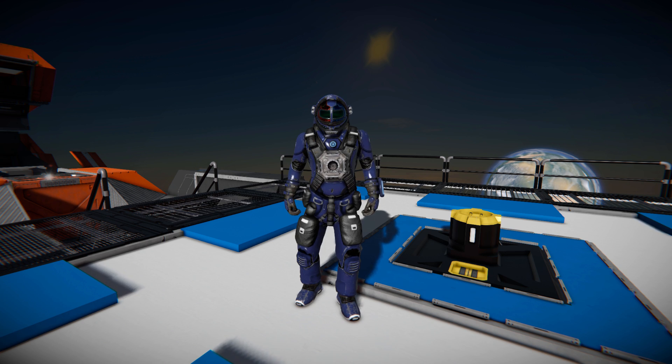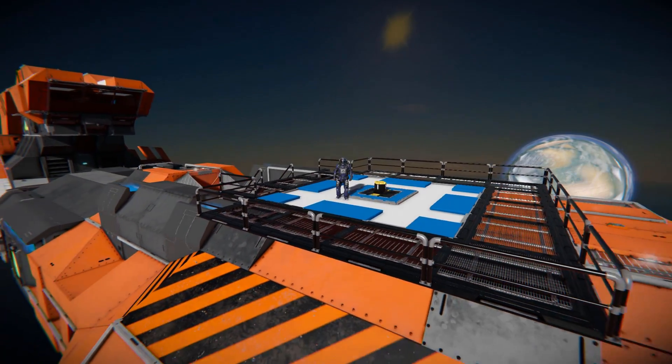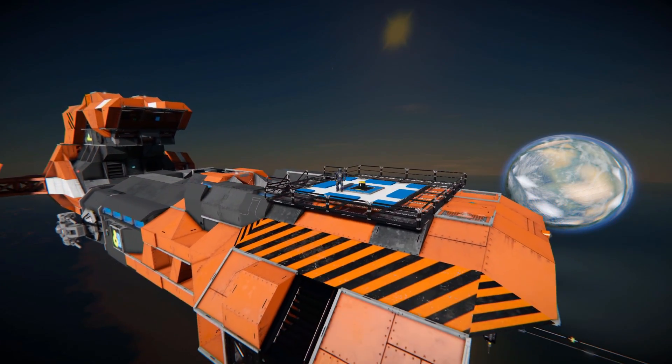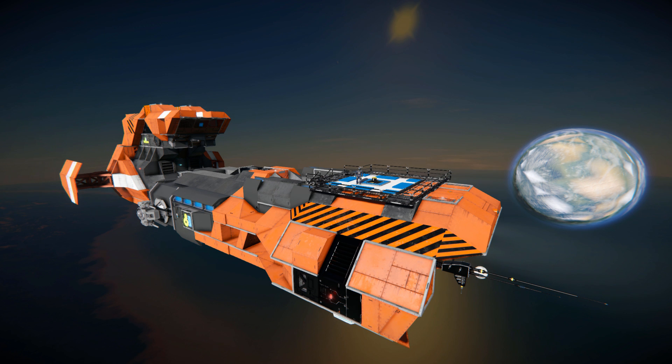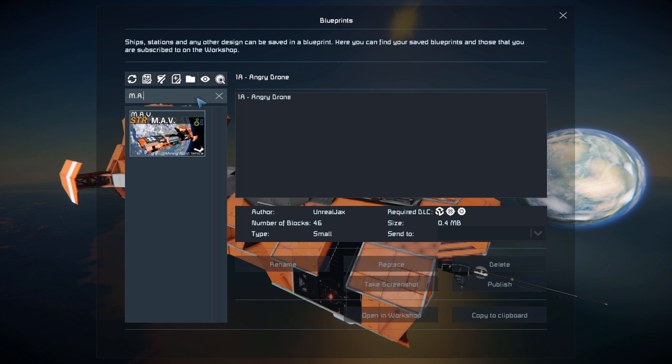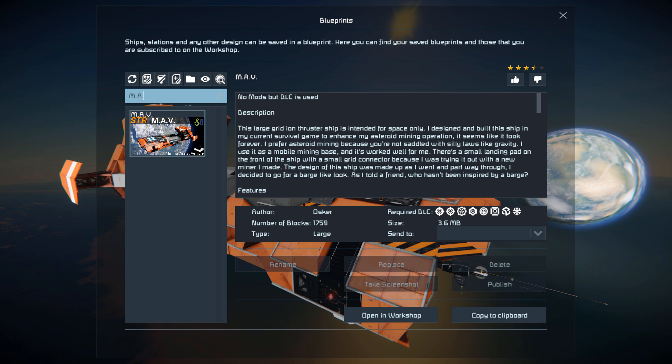This is the MAV, which is what I'm currently standing on. It's fitted with assemblers, refineries, jump drives, and a nice little platform for your mining ship to come and dock up to — and even connect up to that small block connector. Pressing F10 to find this in the spawn menu, the MAV is 1,759 large blocks, using no mods but pretty much all the DLC packs.